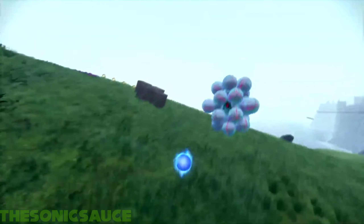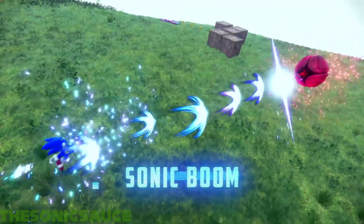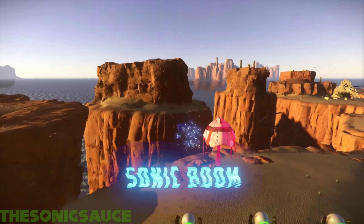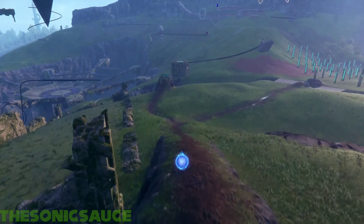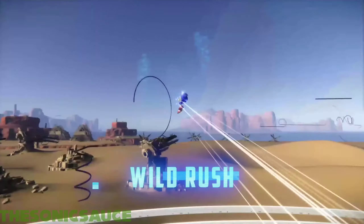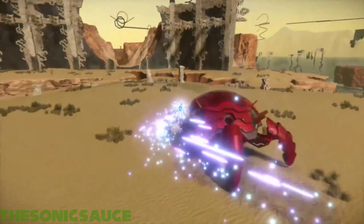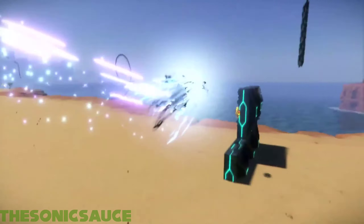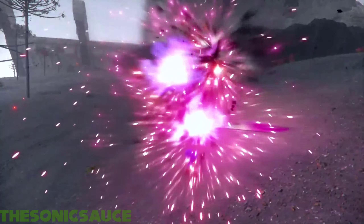To deal massive amounts of damage in a short burst, use Sonic Boom, a long-range, high-speed kick that unleashes shockwaves at the enemy. Another option to dish out major hurt on your enemies is Wild Rush, a flashy, zig-zagging attack that sends you crashing into your targets with great force. It's a fast and stylish way to hit your enemies hard while avoiding incoming fire.